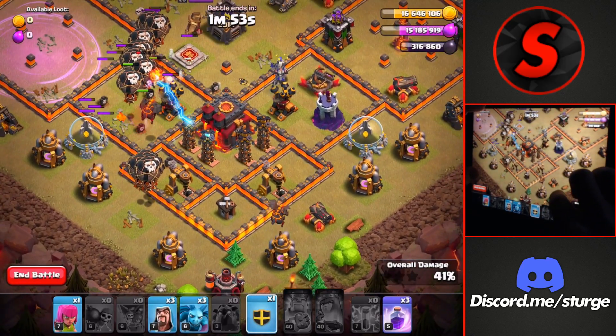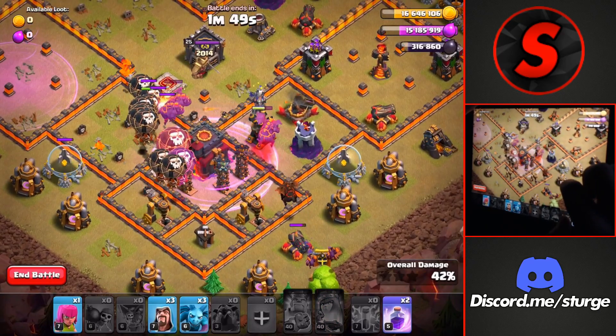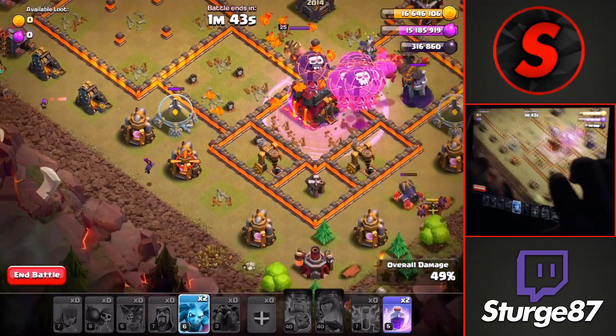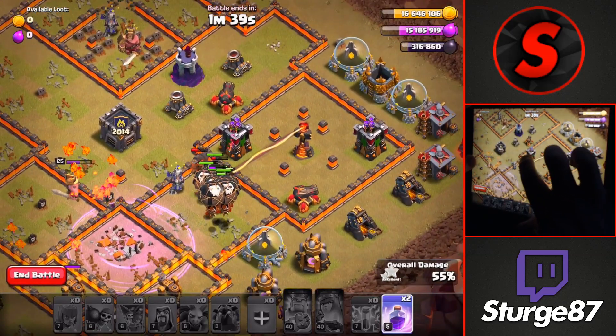I'll drop a couple more lava hounds and more balloons heading into that town hall compartment with the tesla farm, and we'll drop another raid spell through there. We have some cleanup to get going around the outside if we don't want to time fail, so we'll get that down as well.